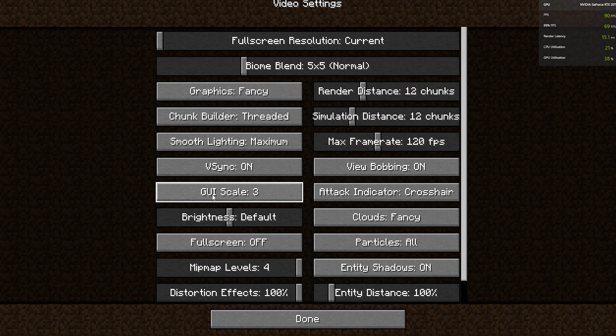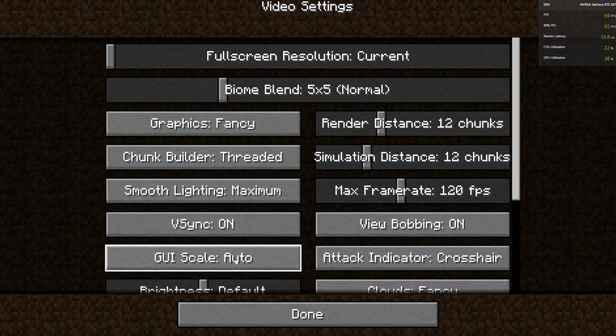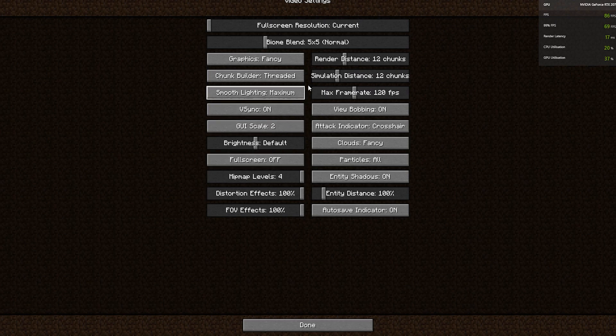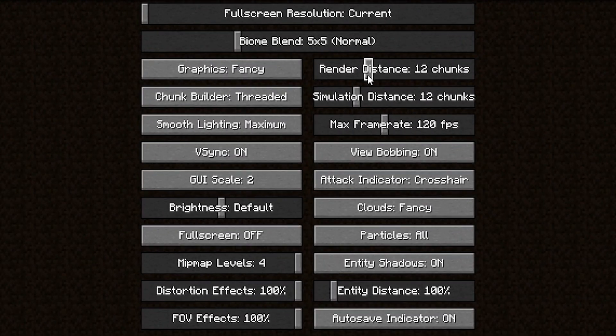The first thing I'm going to do is move the GUI Scale down to about 2 — that's a good setting. Next, turn down your Render Distance to about 6; a 6 is actually pretty good. Also change the Simulation Distance down to about 5. You don't really need that up too high, though it doesn't affect FPS too much — you can put it up to 12 if you want.